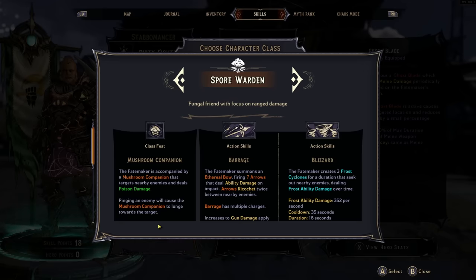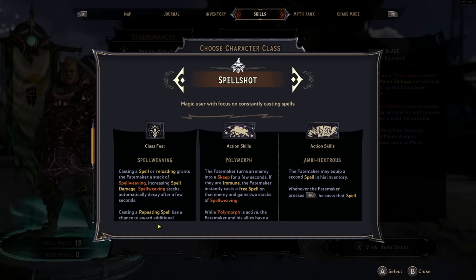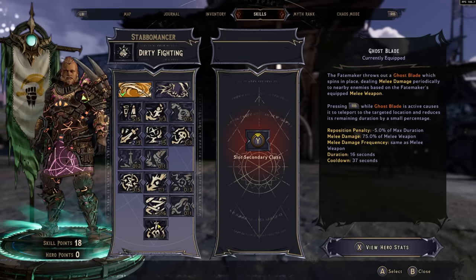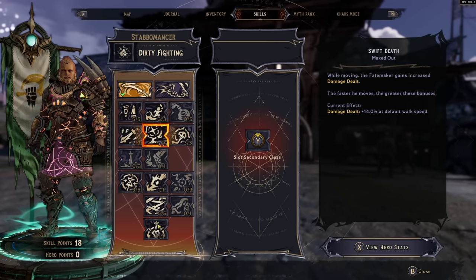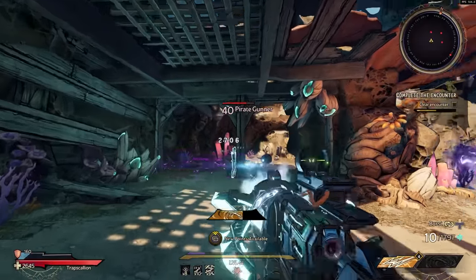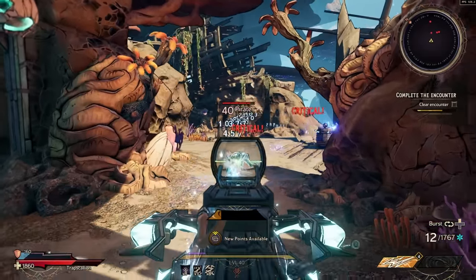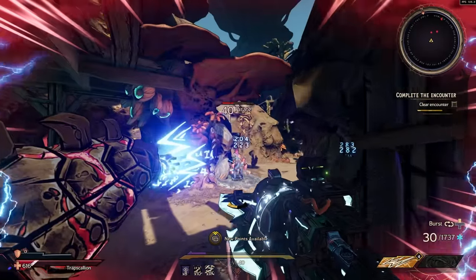The Stabomancer is a great multi-class base: pair with the Berserker for a crit cold melee build, with the Spell Shot for a spell-crit build, or with the Spore Warden for a full ranged crit gun build. In the Chaos Chambers, many buffs increase movement speed, making the Stabomancer especially strong — class mods can spec into Swift Death, which increases all damage dealt the faster you move, so you'll be dealing massive damage while staying mobile.